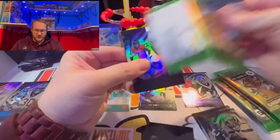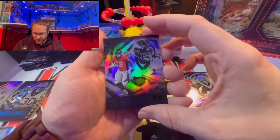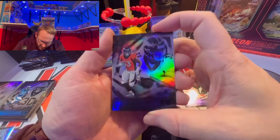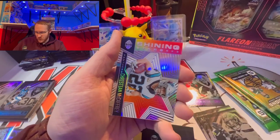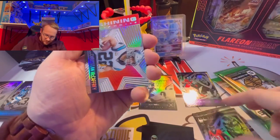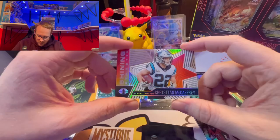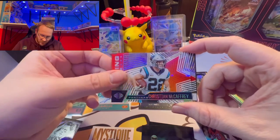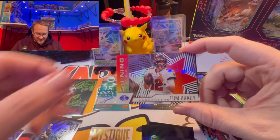Sorry guys — whacked the camera there. We got Javante Williams base for the Broncos — I expect some good things out of him — and we were just talking about this guy: the blue shining stars insert is CMC. Curious to see where he ends up next year. Another Tom Brady acetate card to follow.